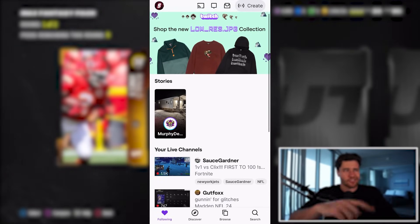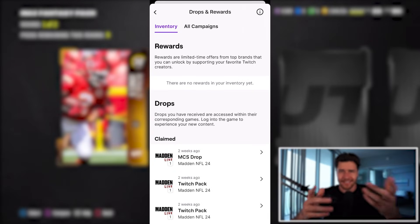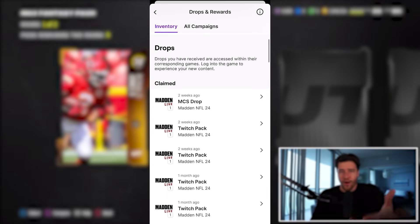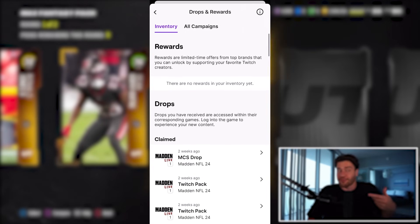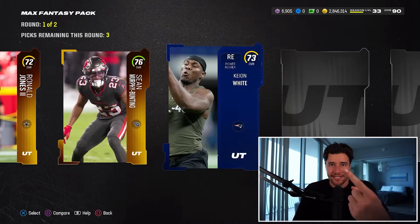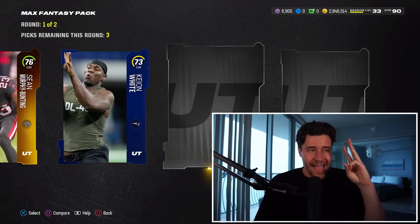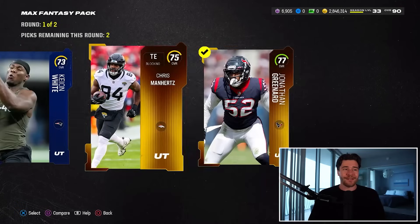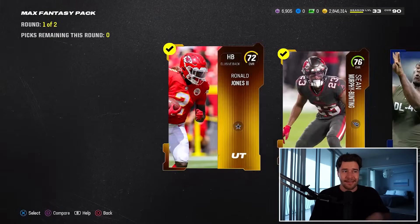I'll also put up a little screen recording so you can see exactly how to get to the drops tab in case it isn't popping up for you. Once you've watched the stream for the requisite amount of time, go to the drops tab and click claim. That's really the process: number one, a Twitch account is needed; number two, Twitch and EA Sports accounts have to be linked; number three, watch the stream at 6:30 PM Eastern on December 6th. It's really that simple, and we're going to get Mike Evans for free.